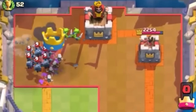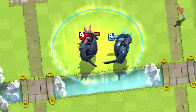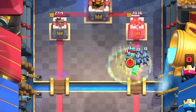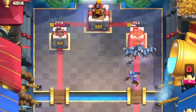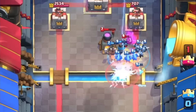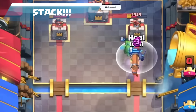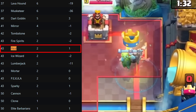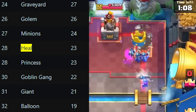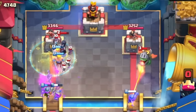The versatility of the heal spell led to the rise of many popular decks. The Royal Giant Three Musketeer heal deck was quite powerful as well. Pekka also benefited from the heal spell, but one particularly deadly combination was the Minion Horde heal deck. If you managed to bait out your opponent's spells and kept your Minion Horde alive, that tower was as good as gone. In 2017, the top decks typically included either the Minion Horde or the Battle Ram with Three Musketeers, and the heal spell was considered overpowered.